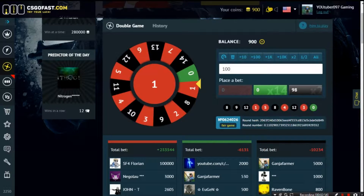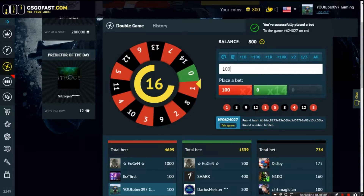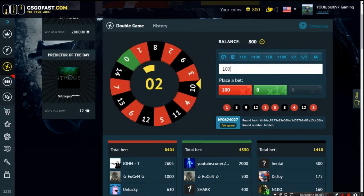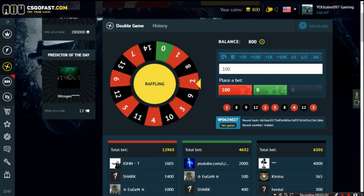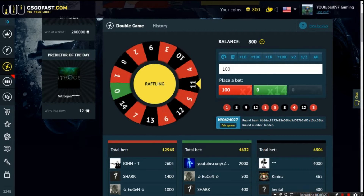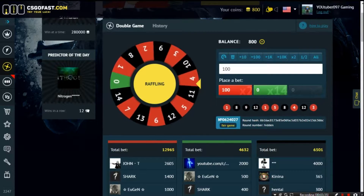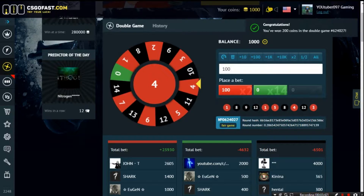We're going to be starting off here with 100. Here is what I call the train method. As you can tell, we have the train of black and red over here. If it lands on red, I'm going to keep picking red and see whether this works. We also have the predictor of the day — this guy wins 12 in a row. Green is just pretty much impossible.